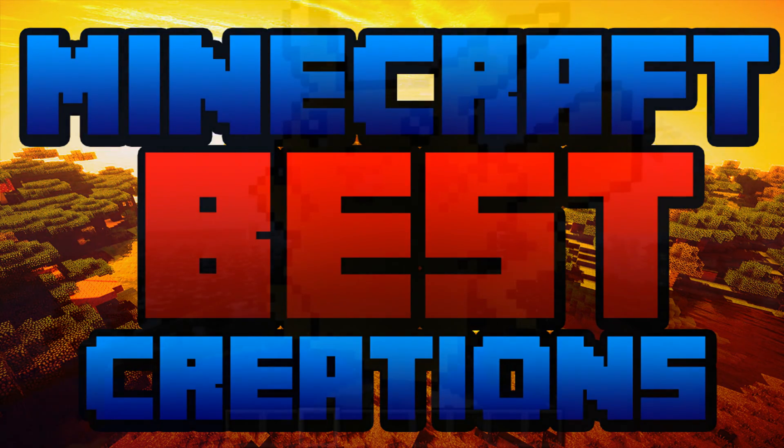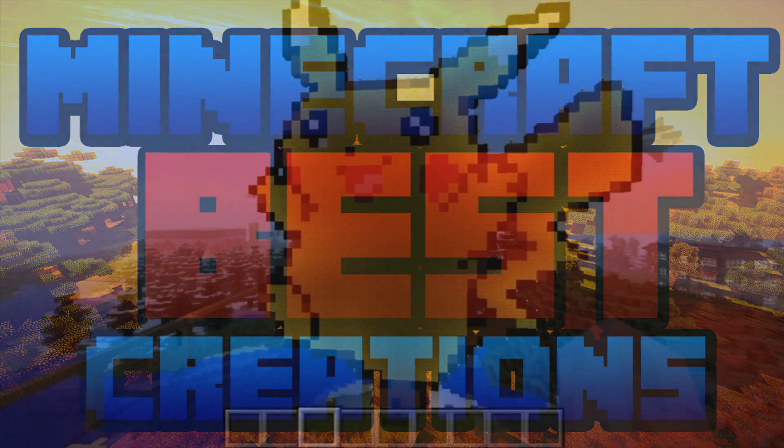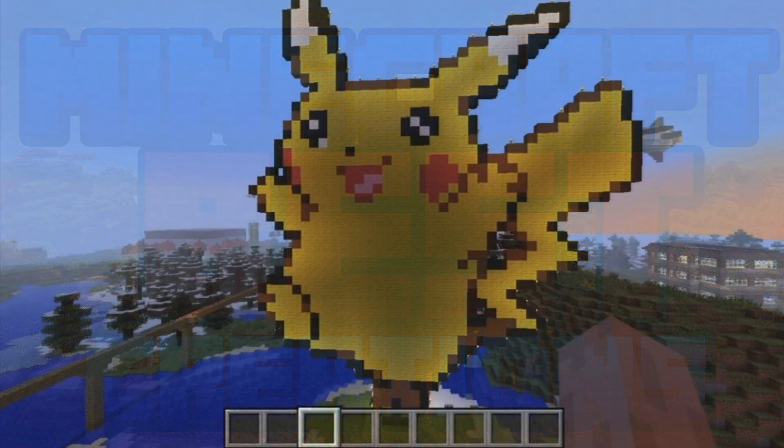The first design is a Pikachu from Pokemon. It does look pretty good — it might not have taken that long to create, but it does actually kind of look like him. The colours he's used with the wool or whatever it is looks very, very good. I like the ears at the top — he's used white and all that.